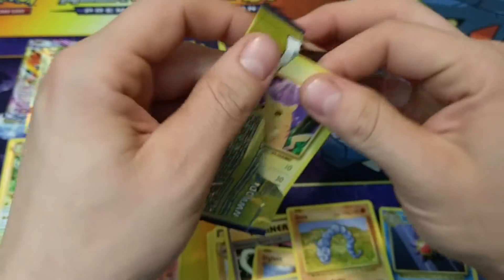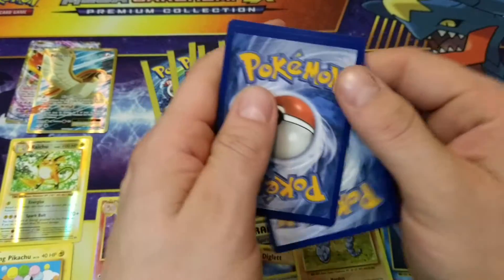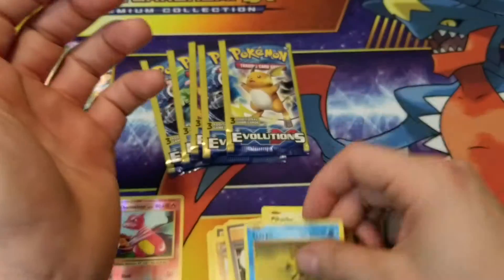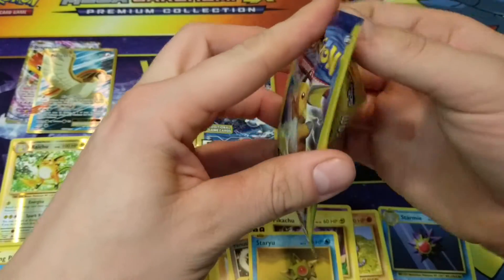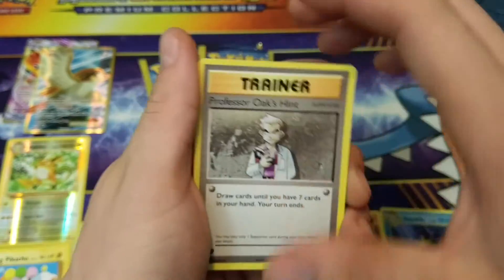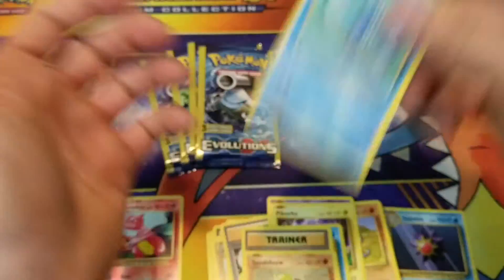Let's try to speed this up a little bit — we're already about five minutes in. We'll blast through these last packs here. Haunter, Pikachu, Staryu. Raichu artwork. Professor Oak's Hint, Sandshrew, Poliwag.